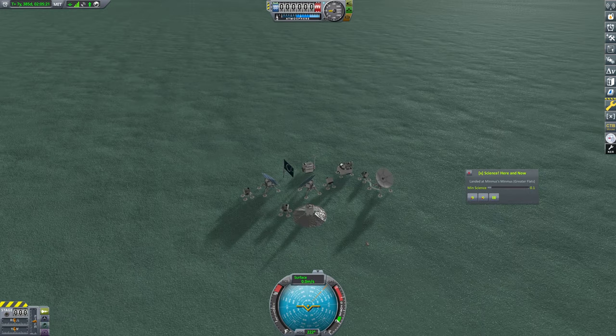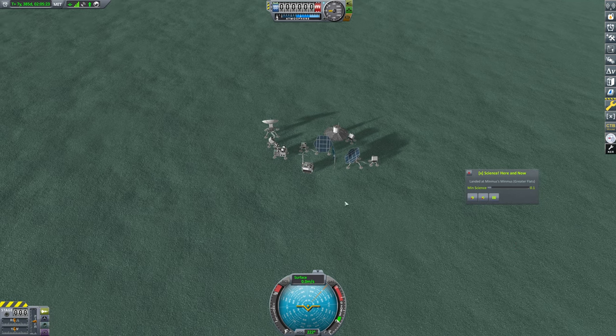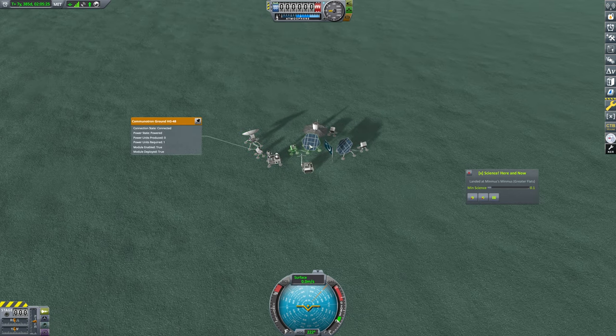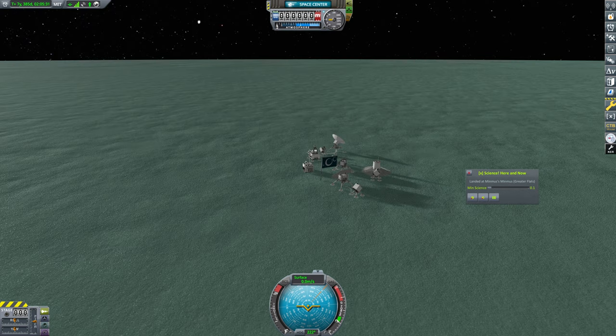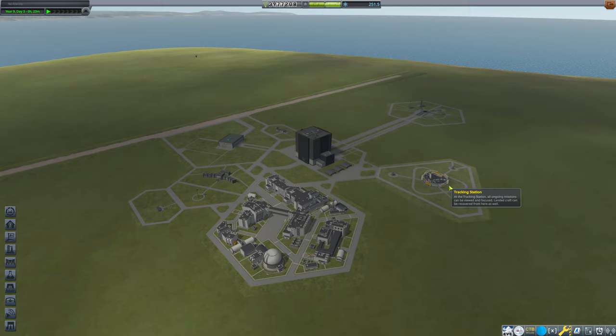We've got basically the exact same setup here - it's literally the exact same setup. That's good to know. Let's head back to the Space Center. We now know what is at each of these and we'll see what we need to bring. But first, I want to hop over to our space stations and get the science transmitted that is probably complete there by now.